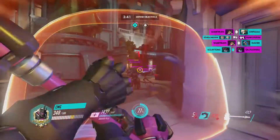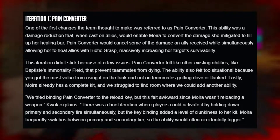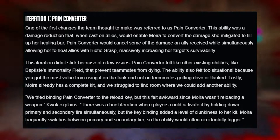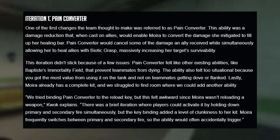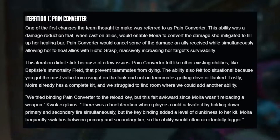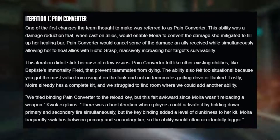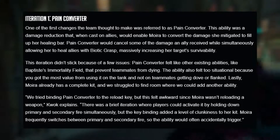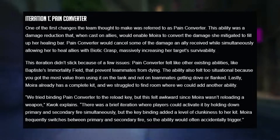The first iteration mentioned is Pain Converter. One of the first changes the team thought to make, Pain Converter was a damage reduction ability that when cast on allies would enable Moira to convert the damage she mitigated to fill up her healing bar. It would cancel some of the damage an ally received while simultaneously allowing her to heal allies with biotic grasp, massively increasing her target's survivability.